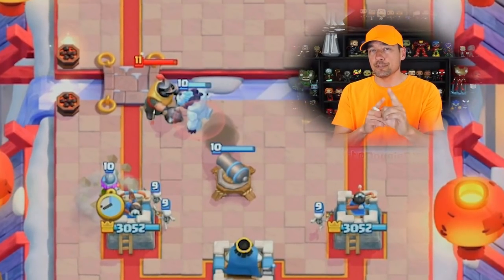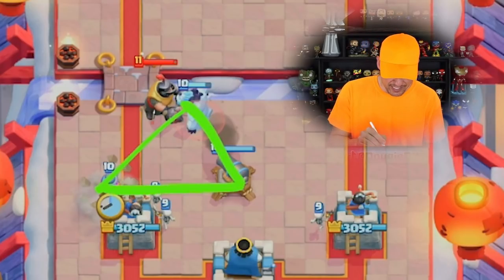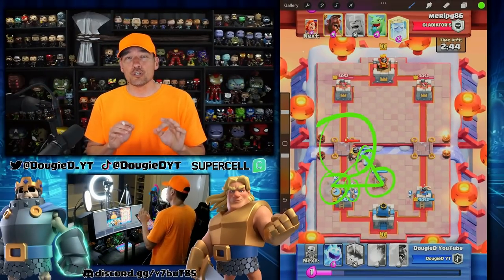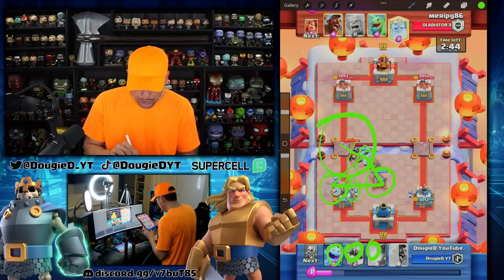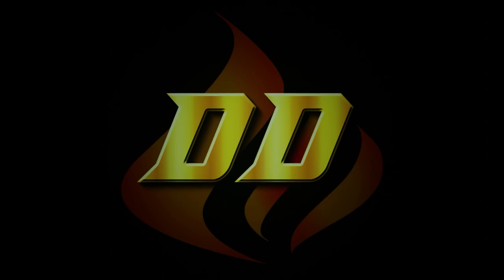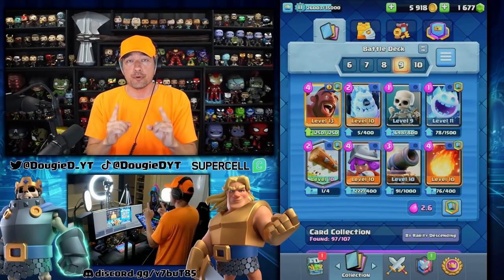Whenever I break down 2.6 hog cycle, which shape do I refer to? The triangle. One of the staple pieces to hog 2.6 is protecting the cannon and the musketeer using cards like the ice golem. When you learn this technique, you will be able to keep things on the map longer, shut down big pushes, all while cycling and getting back to your hog rider to keep constant pressure and chip. Learn the triangle.